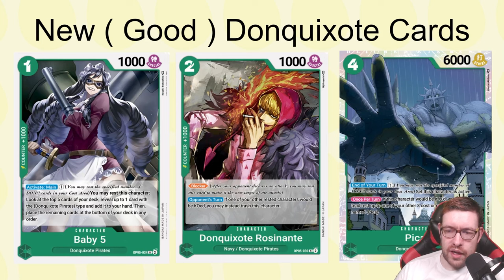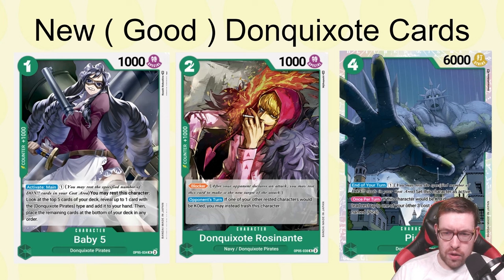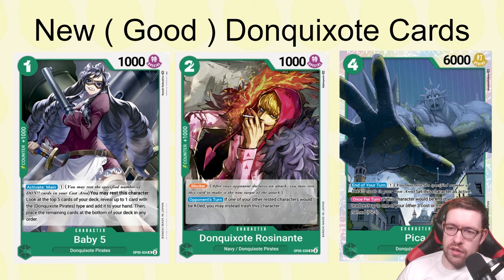Once per turn, if Pika would be KO'd, you may instead rest up to one of your other three-cost-or-more characters named Pika. You can use Pika's effect to rest Rosinante instead, and then afterwards they try to get rid of Pika again — you can sacrifice the rested Rosinante. The end-of-turn effect to restand Pika means your opponent has to attack into your leader or they can't even pressure it down, making it hard to get rid of in the first place. It's a very strong card.